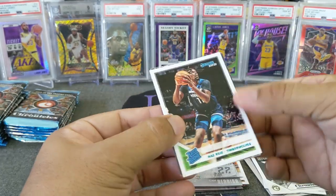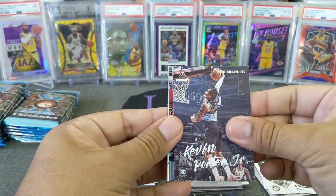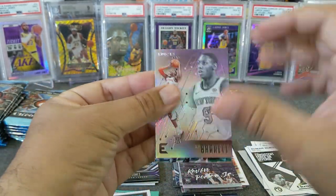DeRozan. Here's a teal - Nassir Reid. Kevin Porter Jr. Luminance. Carson Edwards and RJ Barrett Essentials - very nice.